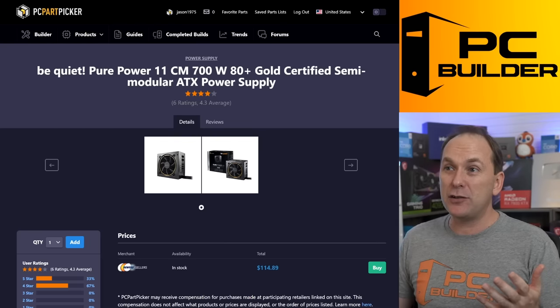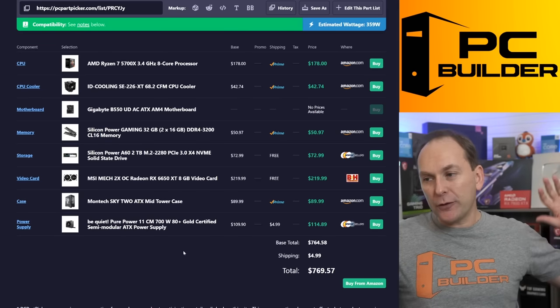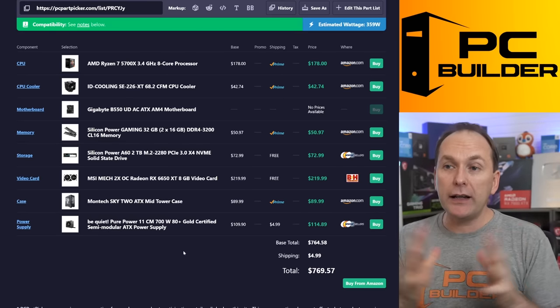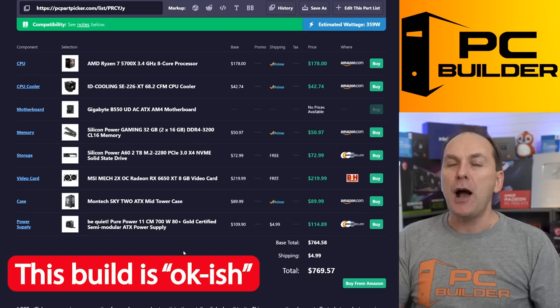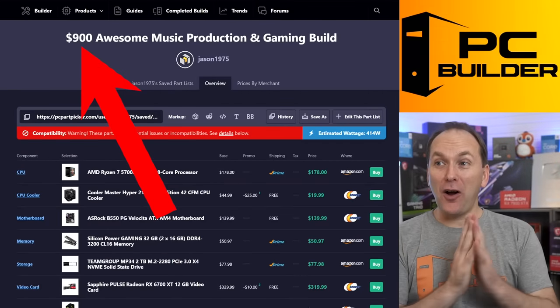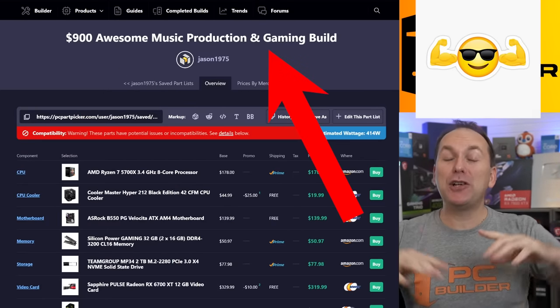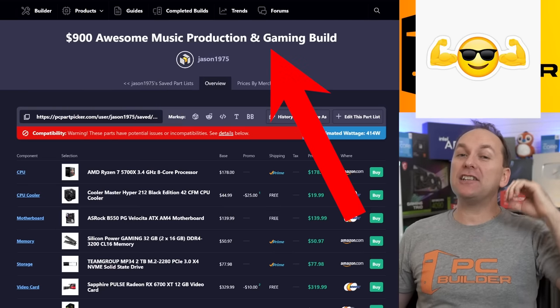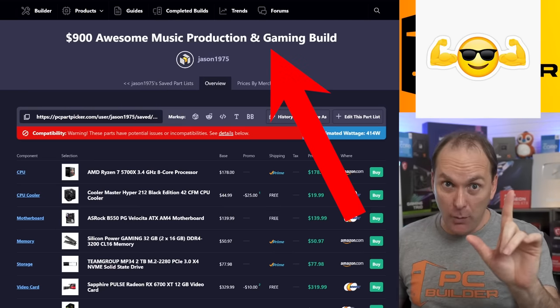We don't need 700 watts — that is quite a bit of power. So all told for $869.57, you came really close. This would be okay-ish, but I think we can do a lot better. I call this the $900 awesome music production and gaming build, because you're going to get great levels of music production for $900 and it's going to game so much better.